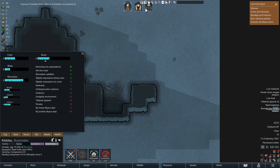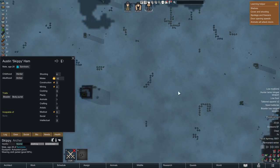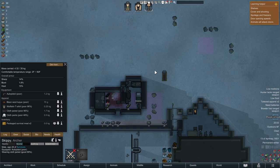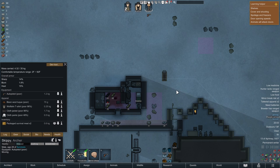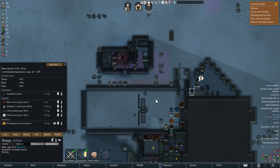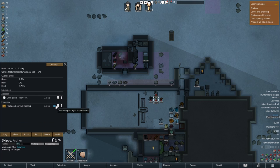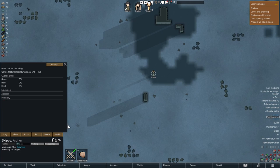An archer named Skippy wants to join. The way I see it: more free food, untainted gear, and he even brought two packaged survival meals. We're going to immediately make him drop everything he owns and then walk him into the water until he freezes to death. We'll get a minus-three mood debuff for a colonist dying, but free clothes, free meals, and not having another mouth to feed — plus more human meat — is worth it.